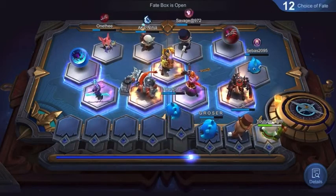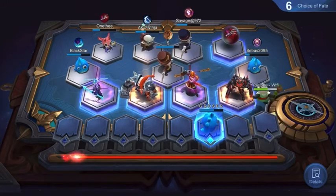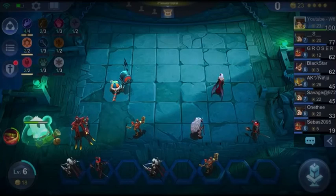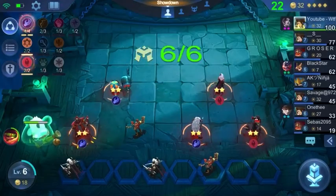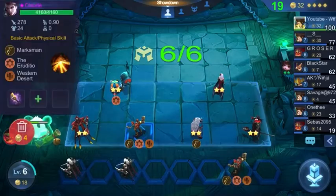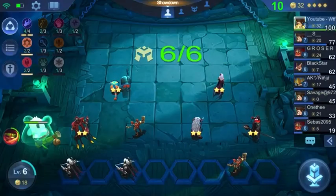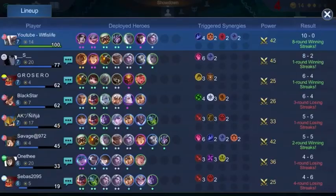We did end up getting the Physical Lifesteal, which is definitely a game changer for our build. Because we're not going to have three fighters in, we won't be healing at all otherwise. But now we can put that on Claude and he'll be able to sustain himself and basically use his ultimate almost the whole time.